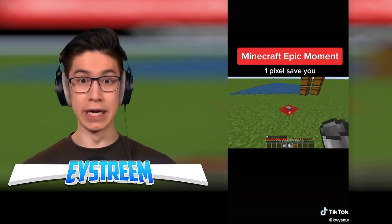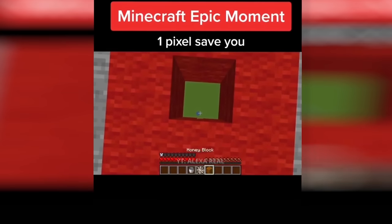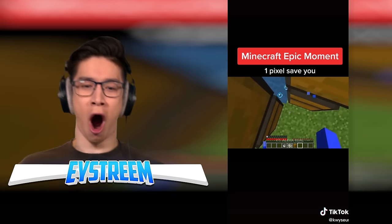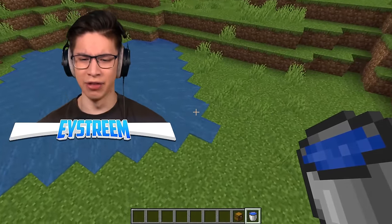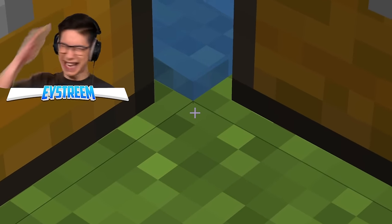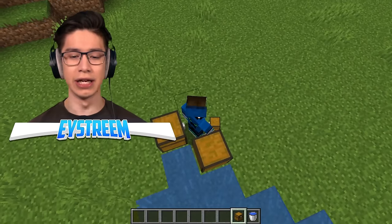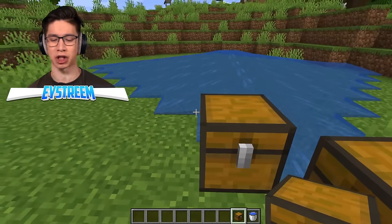One pixel can save you? What is this on about? Is this what I think it is? That pixel ain't saving you from anything. If you jump, your legs are broken — his ankles are shattered, he is going to die, there is no hope. What? He didn't even take one heart of damage. No way can this one itsy-bitsy pixel save you from certain death. Basically, they place two chests on the corner here so this little pixel can sneak its head out. But if I'm falling to my death, the rest of my body is literally still hitting the ground — not any of my body is touching that pixel. I reckon they turned off fall damage or something.